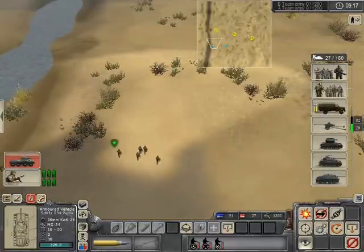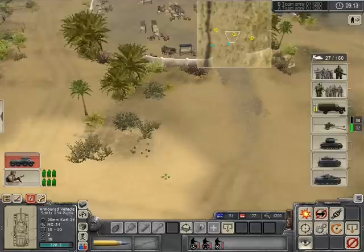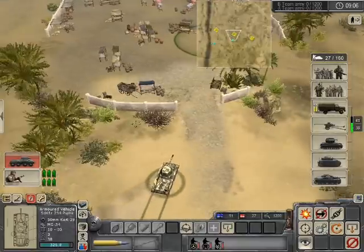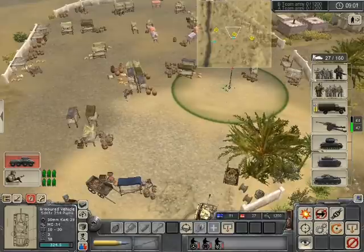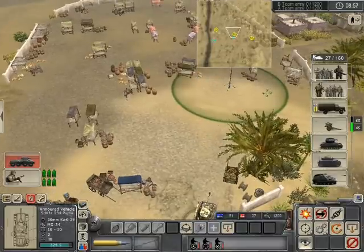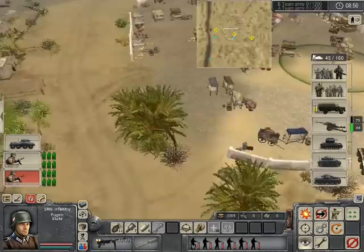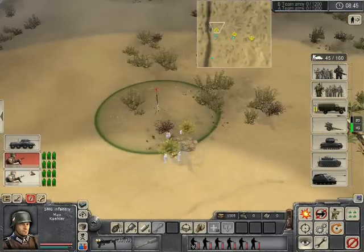So this is just general tactics. In the battle zones, for one-on-one at least, or two versus two, the most important thing is just getting to the flag points fast. That's what you want to do — you want to get there fast. As you can see, I just brought up a Puma very quickly so I could just get to this point right here, and then rush my infantry over to this spot as fast as I can.